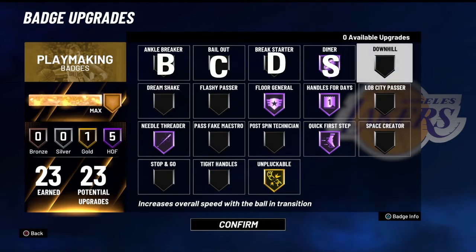Downhill, I'm going to put this in the B tier. I've seen 2K Labs' video on Downhill and it is much better than it was last year. But I still find myself thinking: if I'm already in the high 90s with speed-with-ball — like 94 or 95 — and with Playmaking Takeover I get a plus 10 speed-with-ball boost, approaching over 100, why would I need Downhill? That's a waste of badge upgrades. If you have an 83 to low 90s speed-with-ball, I could see putting Downhill on gold, because it's really good for those builds. But for an uber-athletic guard, I really don't think you need this badge.